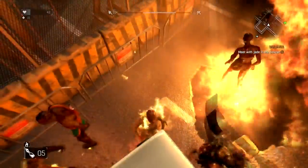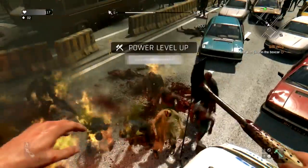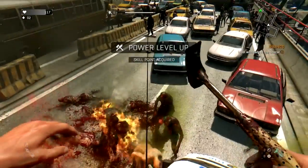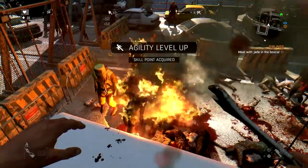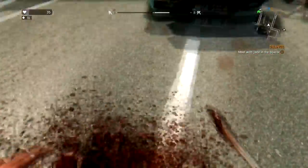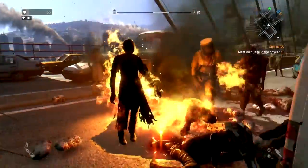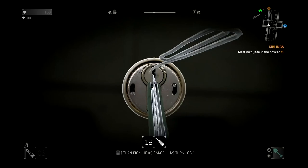I recommend bringing a bunch of Molotov cocktails and just throwing them as many as you can at zombies. When they burn and die you can find a little package which you then collect. They are full of money and gear, and you can craft new Molotovs using those packages. This basically means you can have an infinite loop of Molotovs.